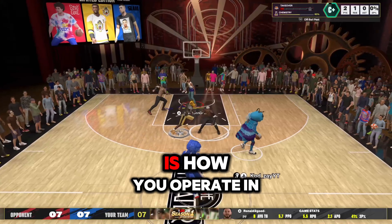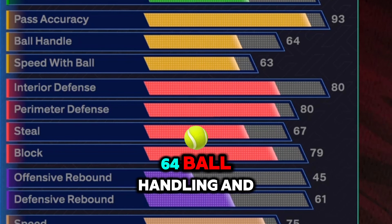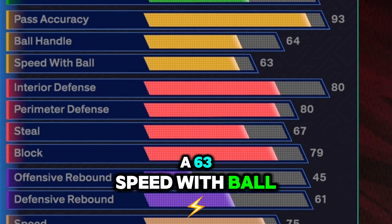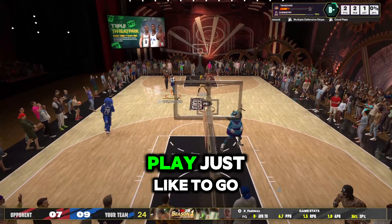The first thing we're going to look at is how you operate in the paint with this build. Notice how he's boxing out and able to get the rebound, move out, and make the pass just like the GOAT will. For those specific traits, you'll need a 93 pass accuracy, a 64 ball handling, and a 63 speed with ball. Your interior defense is 80, your perimeter defense is 80 — everything you need to play just like the GOAT.